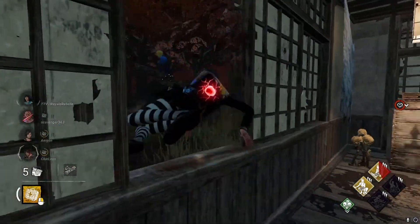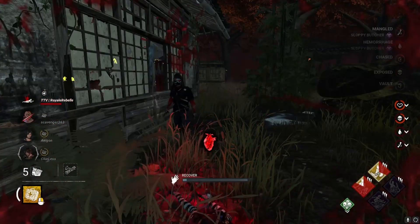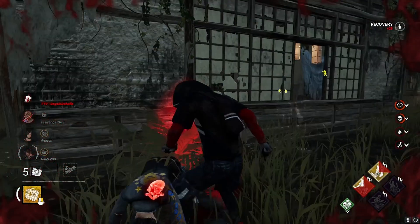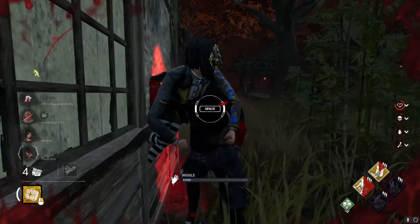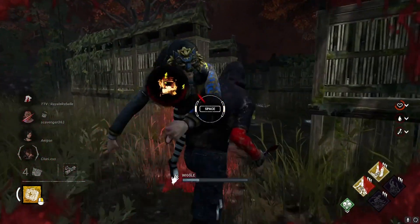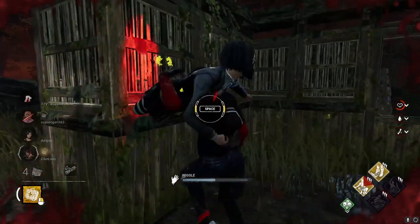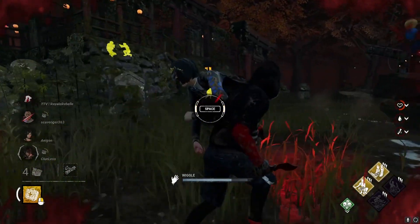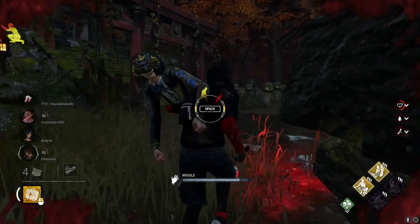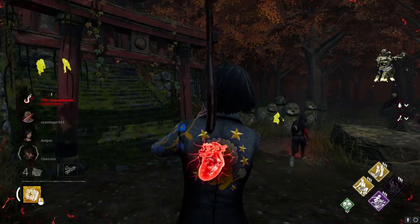Starting off with the survivor disconnect bots, I think this is something a lot of players have been waiting for, especially if you play a killer like Nurse or Pinhead and have a high rate of disconnect once survivors figure out who you are, as well as the players left one man down at the start of the match. The disconnect penalty is still in place, so no one gets a free pass just because they're replaced with a bot, but the lobby will be notified when a bot takes over. The AI for this bot is supposed to be the same AI bot that you can get in custom lobbies.